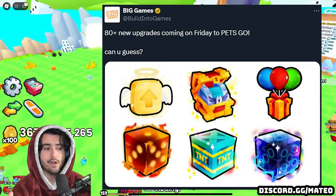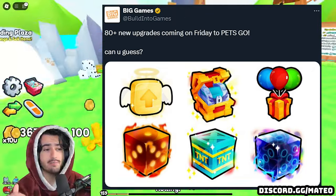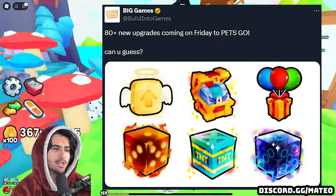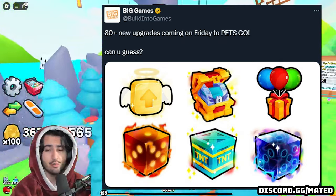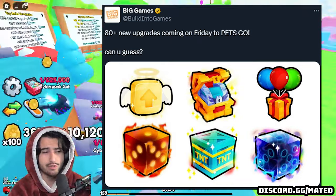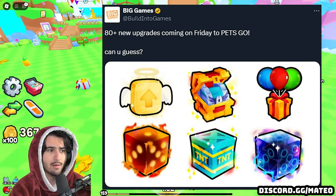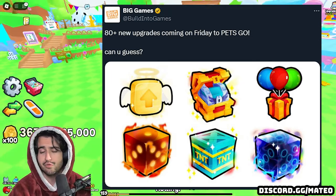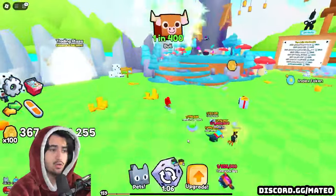The fourth icon is clearly the fire dice, which were in the RNG update in Pet Sim 99 a couple months ago. I'm assuming these are going to speed up how fast your dice will roll for a specific amount of time, affecting how many rolls people can get in total. The fifth one is some sort of blue TNT with effects around it — it could be like a TNT crate that explodes and destroys breakables. The last icon is some sort of void dice, which could give insane luck or incorporate a dark matter version of pets.